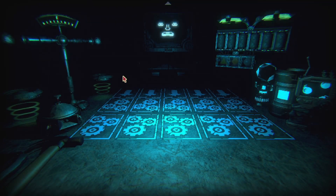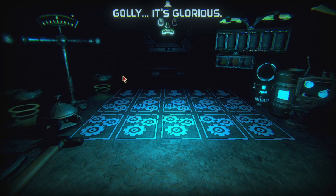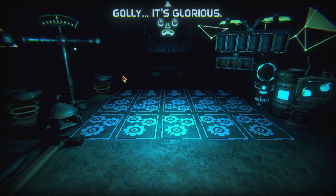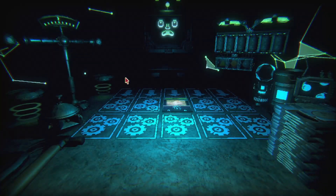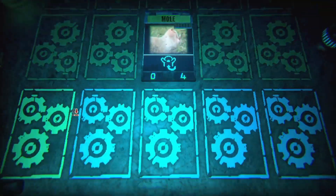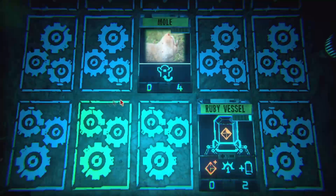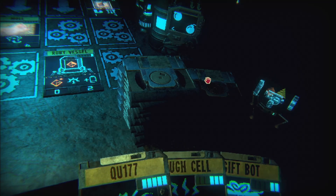In phase one, your Steam friends list is going to become the enemy. This boss is going to pull from your Steam friends list and have their profile picture be the cards you go against. They're pretty strong cards, so you want to get out of phase one as fast as you can. Something unique during this phase is that the AI Golly will try to give you a card from the internet.